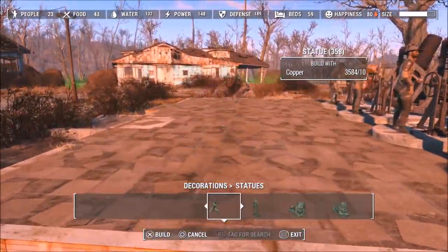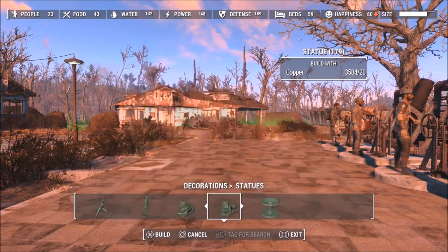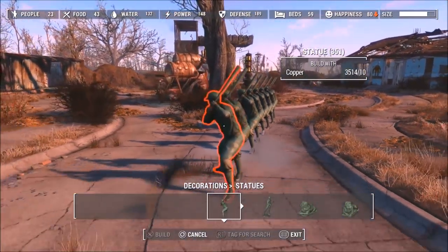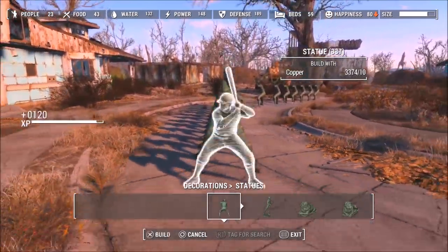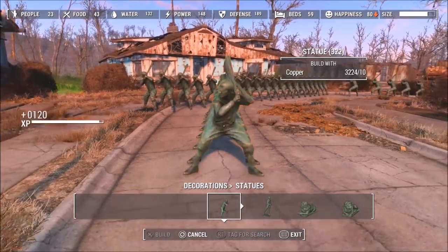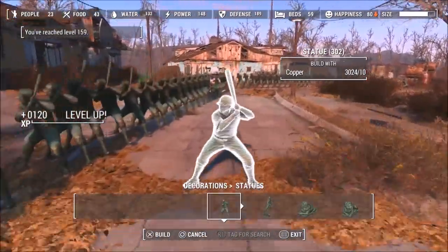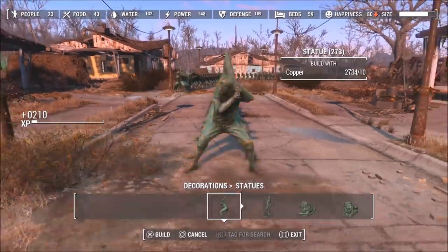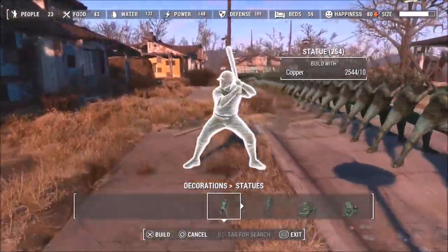The statue we're going to use is the copper baseball player holding a bat. You can use the others but they're super big and you can't place as many. For this one, just keep placing them down — you get 150 XP per one, though it varies by level. Keep spamming these down for a ton of XP. This is what I used to level up super fast when I first started my game. Once you've filled your entire base, I recommend going to a base that's not very built up with a lot of space, like Abernathy Farm or Sanctuary Hills — somewhere really big where you can place a lot of items without breaking anything.